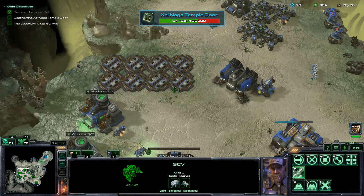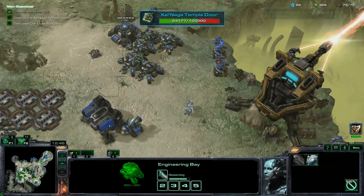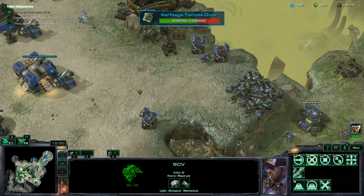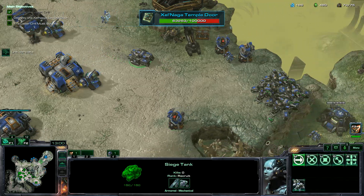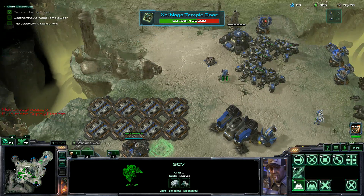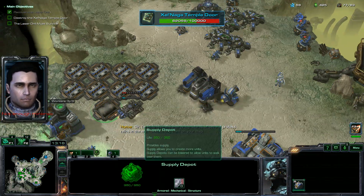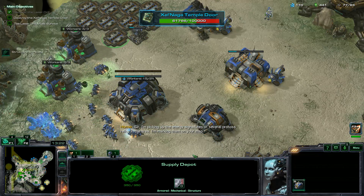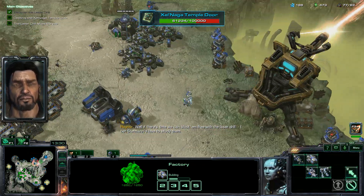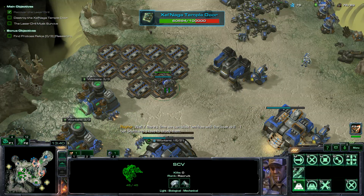Now we can finally set this base up and start calling down mercenaries soon to go for the optional objectives. Horner hasn't even told us of their existence yet, but there's no reason to leave our base on this map. A couple more perdition turrets could certainly do us well. Then more tanks. Sir, I'm picking up the energy signatures of several Protoss relics in the area — I'm marking them on your map. We can blast them free with the laser drill — I bet Steadman would love to study them. We're going to prioritize weapon upgrades because we've got the ultracapacitors.